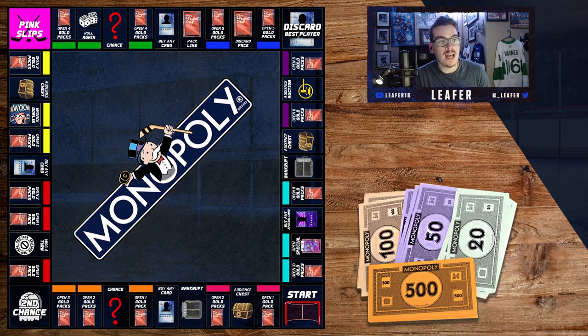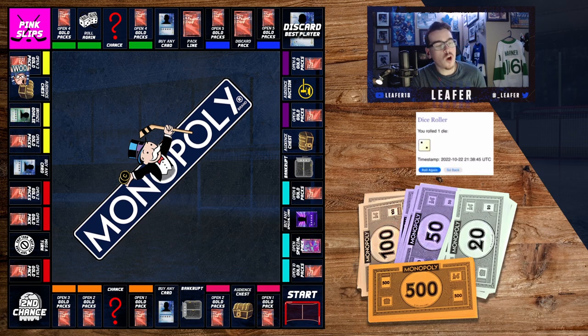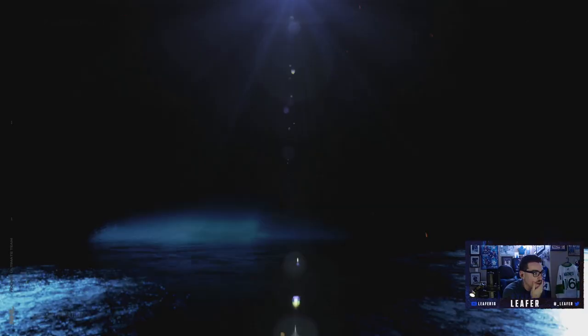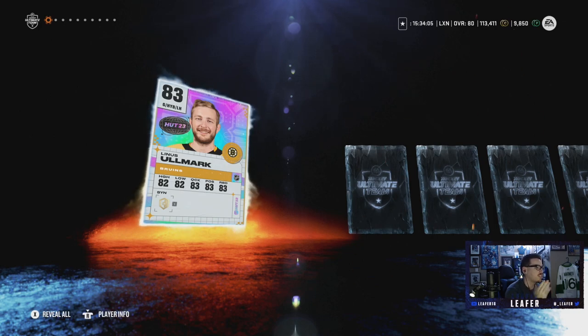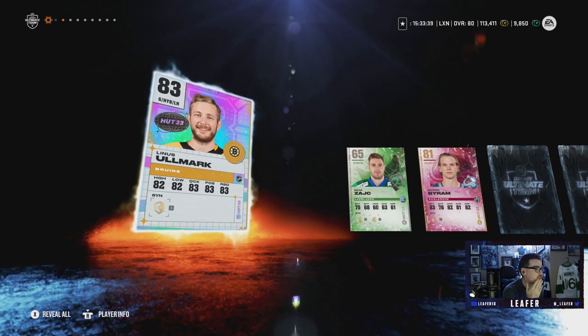Before we add everyone onto the team, we gotta roll the dice for the first time this episode. Last episode we left off on Bronze Goalie, which we had to use a Silver because we had no Bronze goalie. Rolling for the first time this episode - we get a two, which means open up three premium packs. We're gonna hope there's another X-Factor in one of these packs. We've already made some major upgrades and we've got ourselves a goaltender: 83 overall Linus Ullmark - welcome to the team!